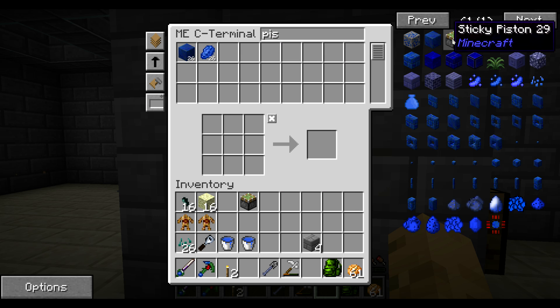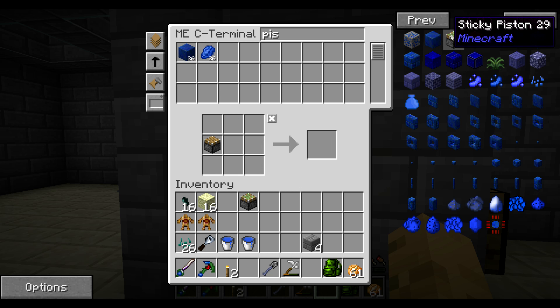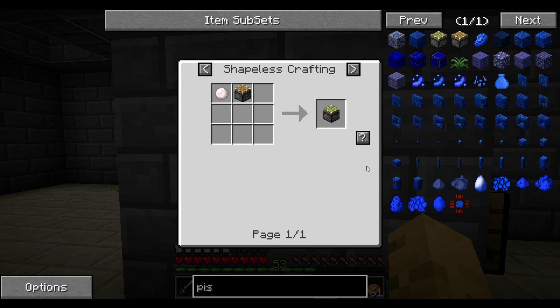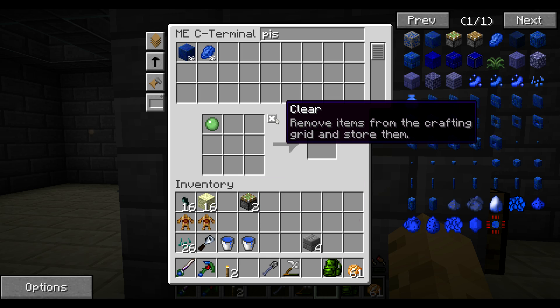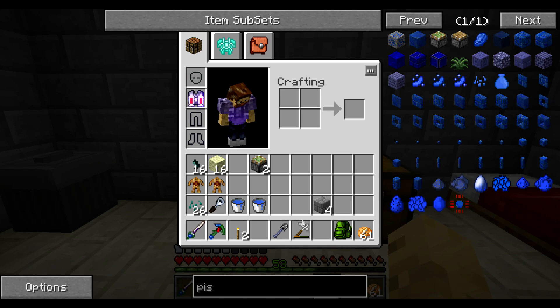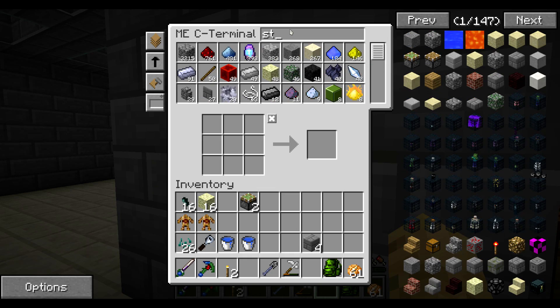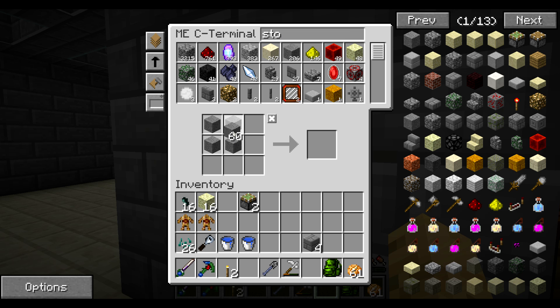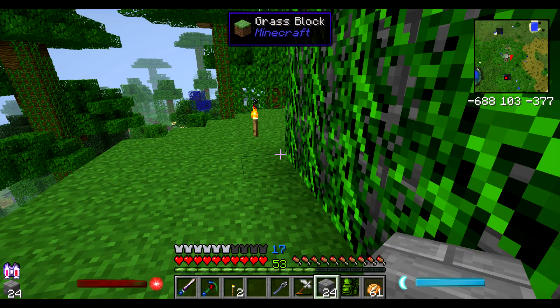So I'm going to make one more sticky piston. There's a piston, and I should have some slime balls here. So I have two sticky pistons, and I'm going to need a few more stone bricks. Just to make sure that I have a good amount - that should be okay. Let's go out here and set this up.